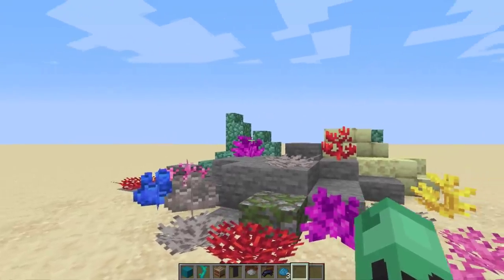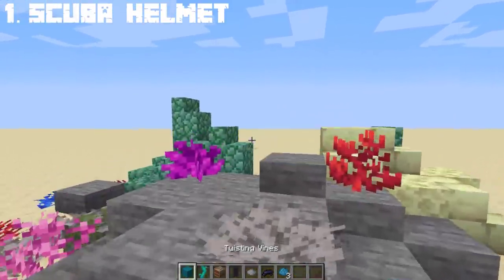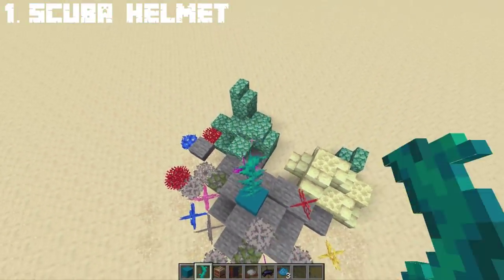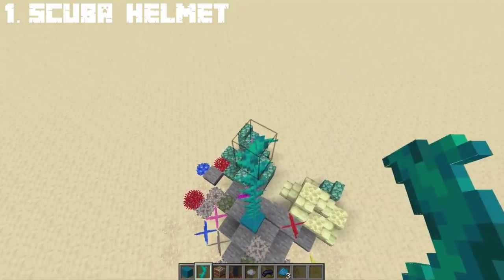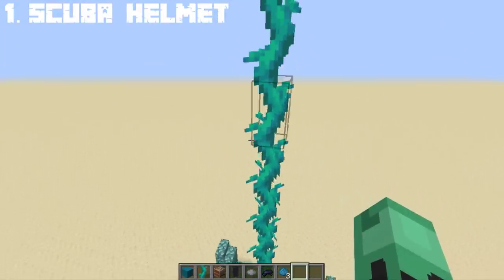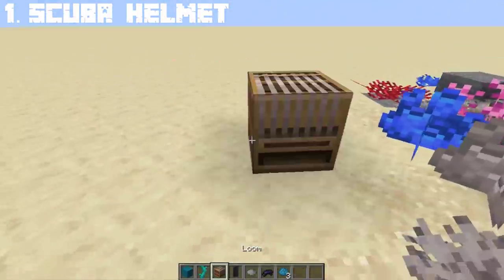For our first secret build, you can create a scuba helmet with the use of twisting vines. All you need is cyan concrete that matches the twisting vines color. This depends on how long you want the twisting vines to be — let's stop at 15 blocks.